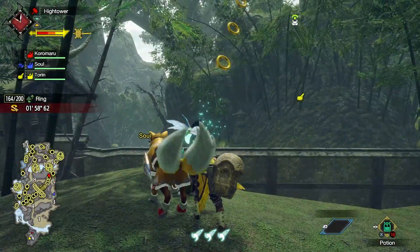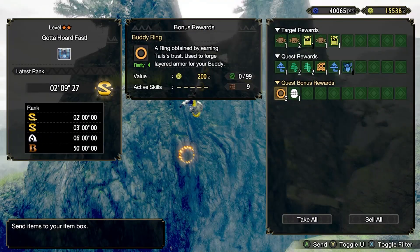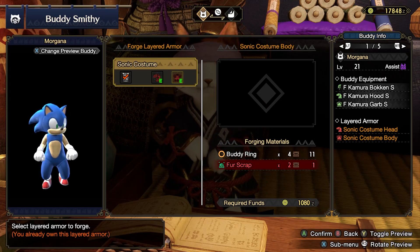However, it is a Gathering Hub quest, so that means you can invite other players to help you get them even faster. Completing this quest will reward you with Buddy Rings, which can be used to craft special Sonic-themed layered armour. For the Palico armour, you'll only actually need to craft one part of it to get the whole thing, so you'll only need two fur scraps and four Buddy Rings to craft it.